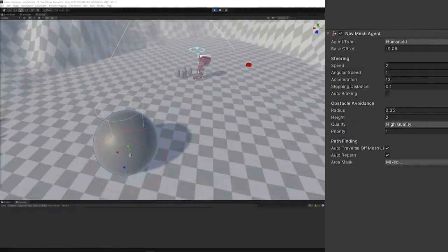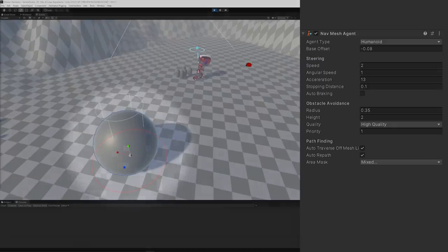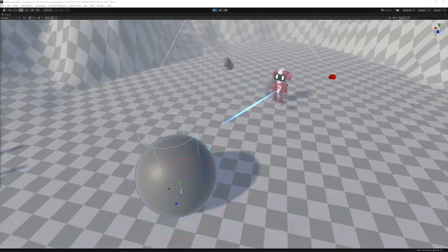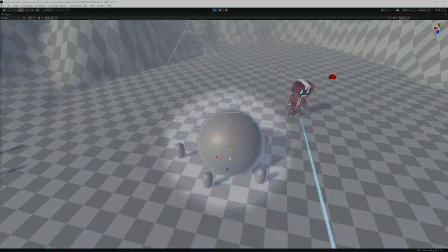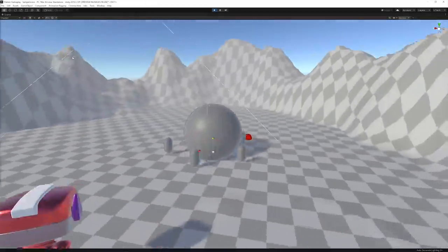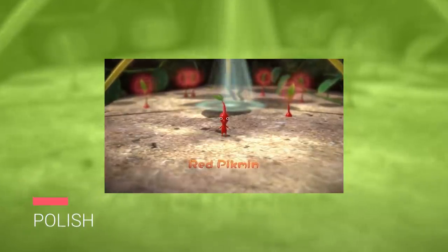Once there are enough Pikmin in position, they need to carry the object to its final destination. To do that, we can use the same Nav Mesh logic present in the Pikmin for the interactable object. Then all I needed to do was parent all the Pikmin to that object while it travels towards its destination.